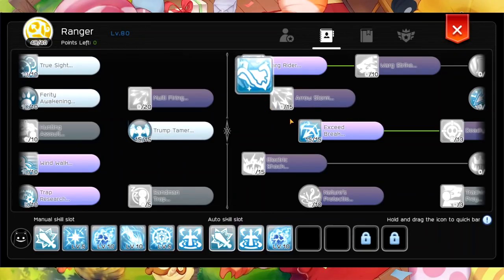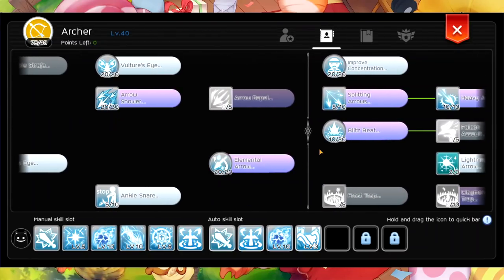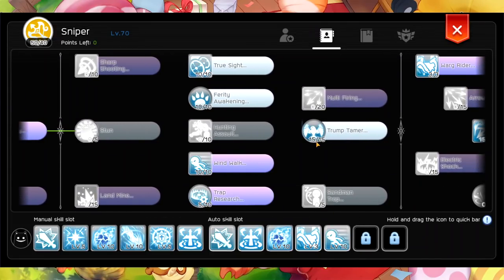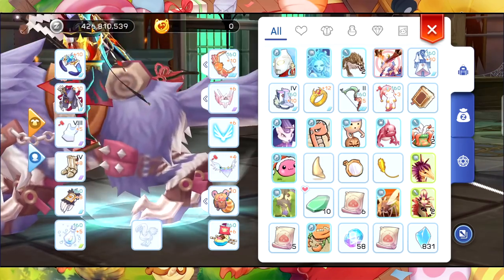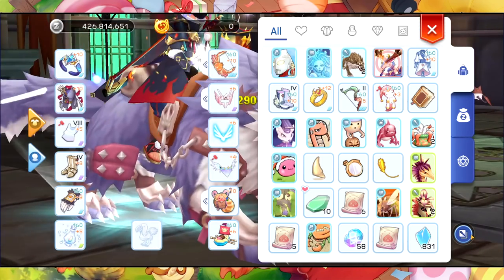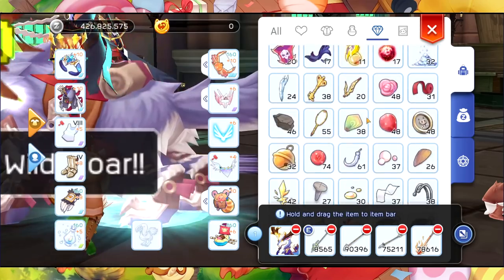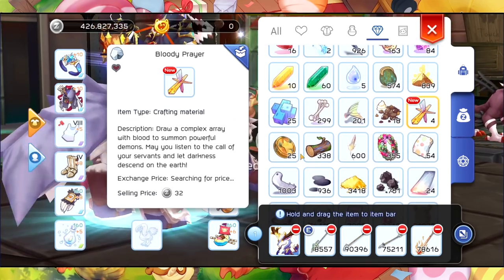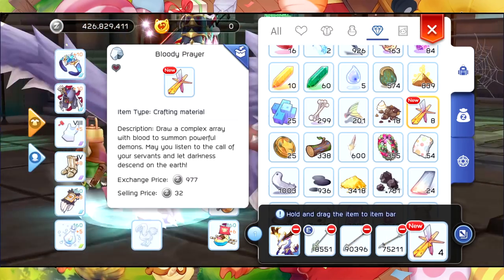Alright, let's start. This is the skill I'm going to use - Wargrider for nice movement speed and also Wind Walk. We're going to start with 426.8 million zeny. And then let me put up the Bloody Prayer. We have 4 pieces of this one at the moment.